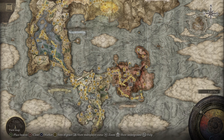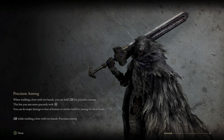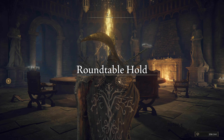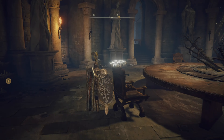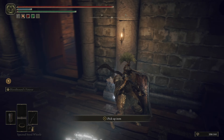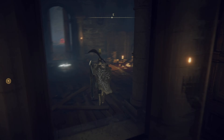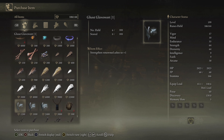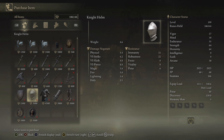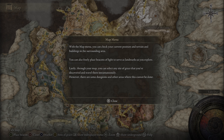The first one would be to go to the Roundtable. There is an armor set there called the Knight Set, which is purchasable. Just grab the knight helm and all the pieces — boom, boom. You just buy it all from here, and there's that.